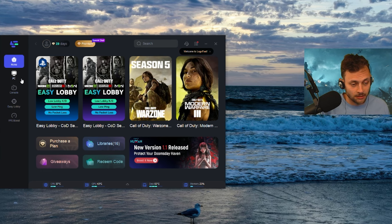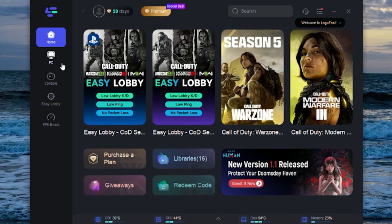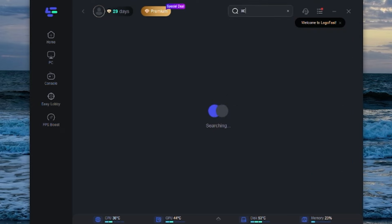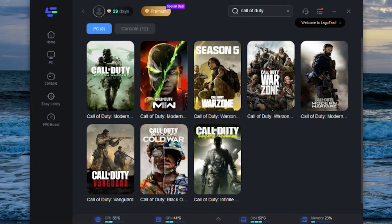Let's actually use LagoFast — that's the best Warzone VPN right now to have the best connection and lowest ping, while getting much more kills and overall easier lobbies in Call of Duty Warzone and multiplayer as well. Here I am in the PC version of the app. It's pretty simple. You can set up your games here; it should automatically detect it, but you can just search up Call of Duty. There are other games as well.